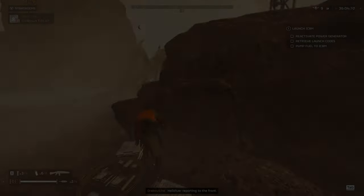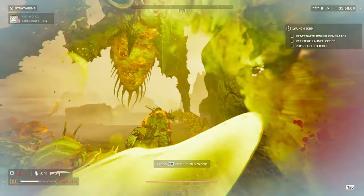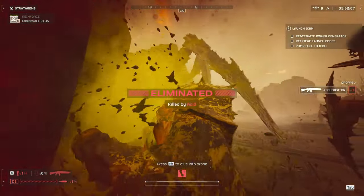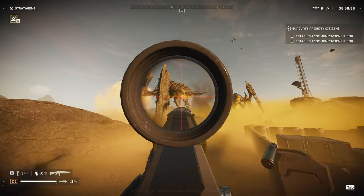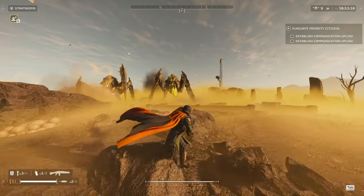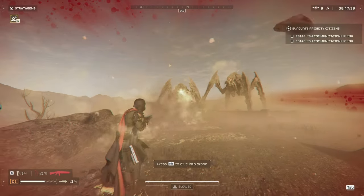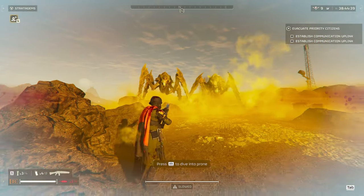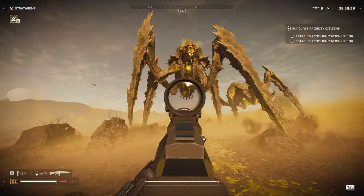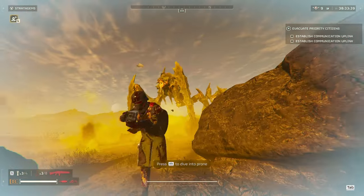Some people say there's a weak point underneath the chin or when its mouth is open, but I think that comes from when the Railgun used to penetrate its armor — it's not really applicable to primaries now. I just wanted to show an example of shooting a Bile Titan a couple times and then throwing a stratagem to finish it off. I managed to kill both Bile Titans using just one stratagem — two hellbombs and a few shots — to show how difficult it is to kill with just a primary since it's mostly heavy armor.